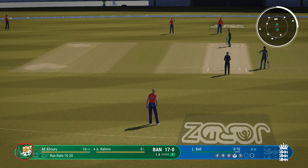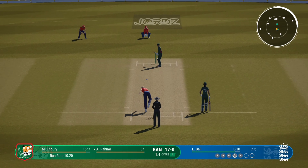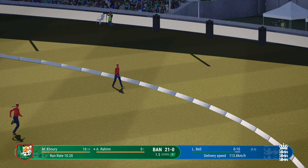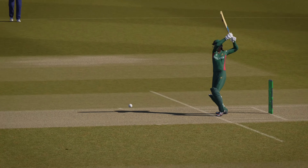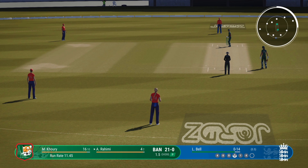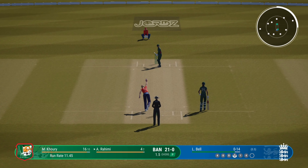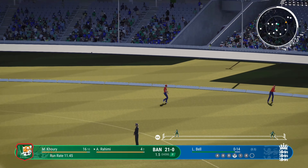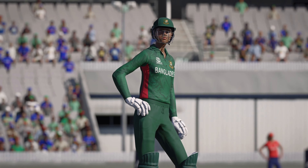Time to keep the pressure on now. Great ball that last one — just a case of finding the same spot to find the edge. Shot! Textbook pull shot and that's racing away to the boundary. Brilliant — caressed that nicely through the gap. Just need to keep it simple: line and length, roundabout off stump, that'll force a mistake. Great shot, but pulled straight to backward square leg. Playing all their shots in that over — a very expensive over. 22 for none.